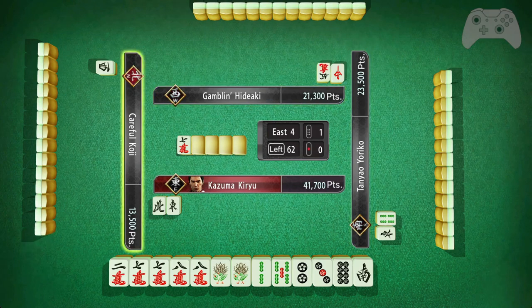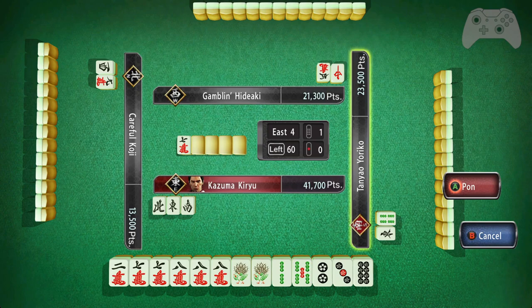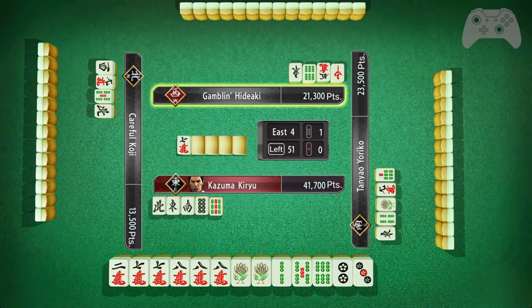I'll toss East because East was already tossed. I'm paying attention to what the other players toss and to the Dora in the middle. So there's seven, so that means it's eight — and I have three of them. That is a ton of Dora in my hand right now. If I can win this hand, that is a ton of points. I could go Toitoi — all triplets — but I don't really want to. That is a big commit. So I'm just going to try to win it closed.